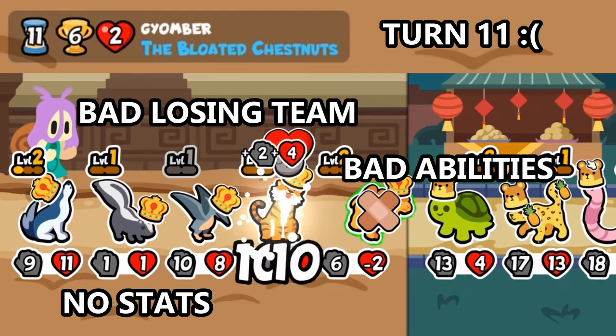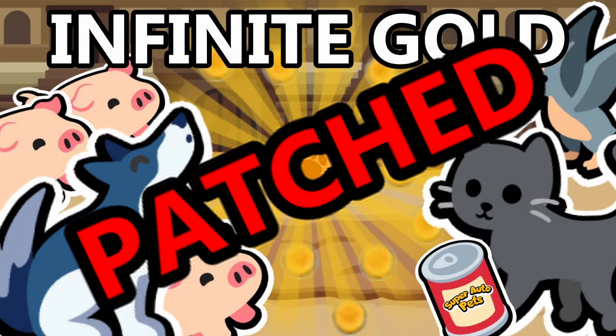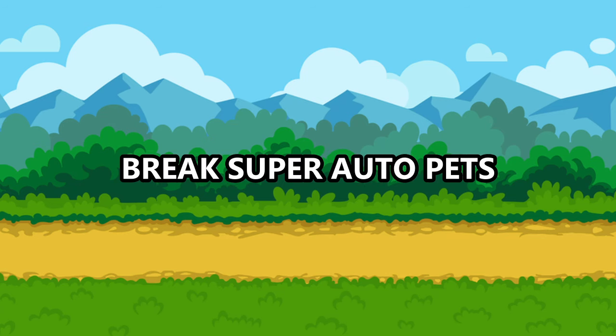You might have seen the infinite gold strategy that allowed you to max out your team in a single turn. Well, the devs didn't like that very much and patched it out in the newest update, only to create a strategy much more insane. So today I'm going to break Super Auto Pets.